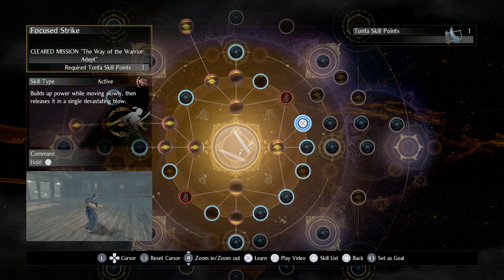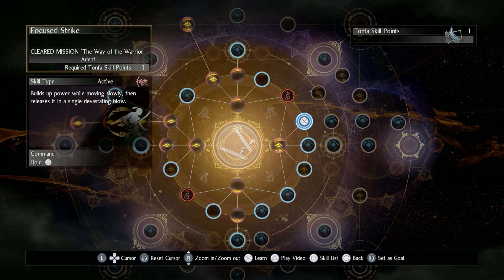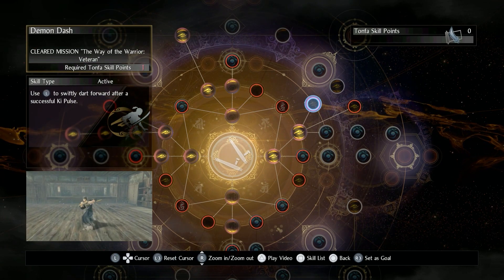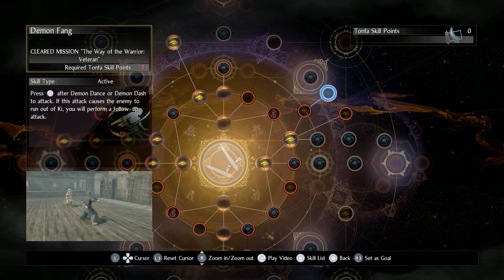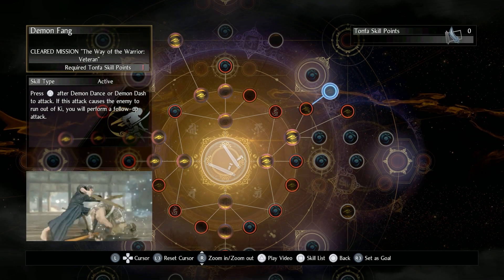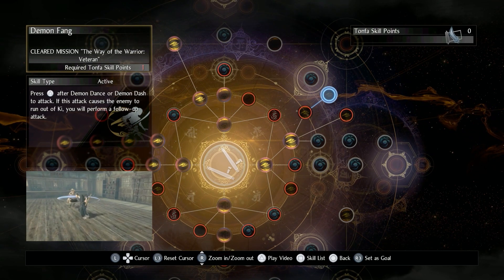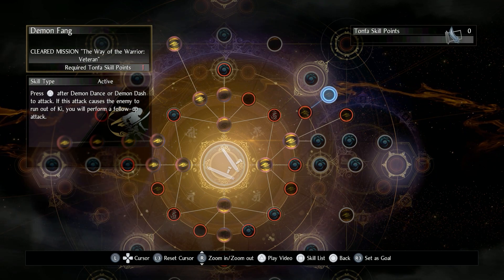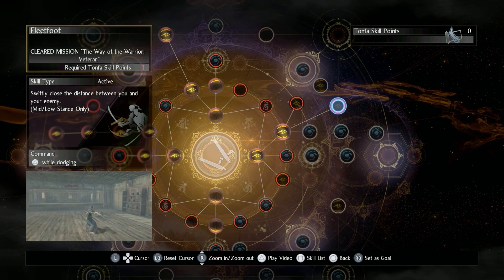Let's go to the skill tree. In order to get the ability I want, I need to get Focus Strike first — it builds up power while moving slowly, then releases it in a single devastating blow. You hold triangle and you can do some good damage. But what we really want is Demon Dash — you use the left thumbstick to swiftly dart forward after a successful ki pulse. And then you can get Demon Fang. So you dart forward, hit an enemy, do a spinning Tonfa move, press triangle, and if it causes the enemy to run out of ki — which Tonfa just does so much ki damage — you get a follow-up attack. It's just very versatile.